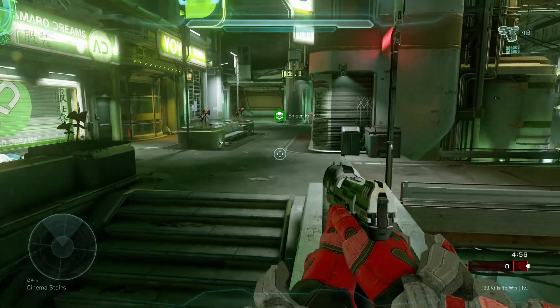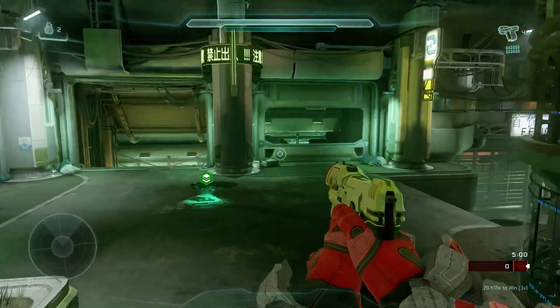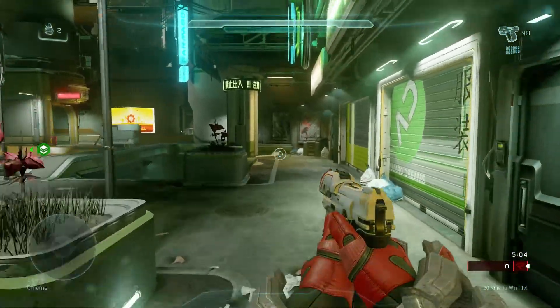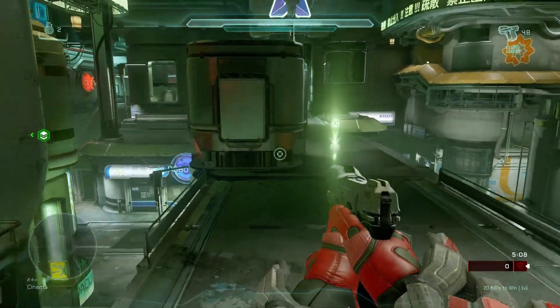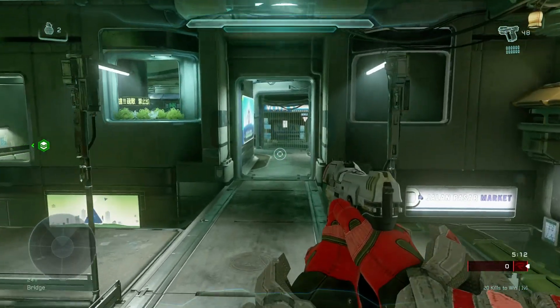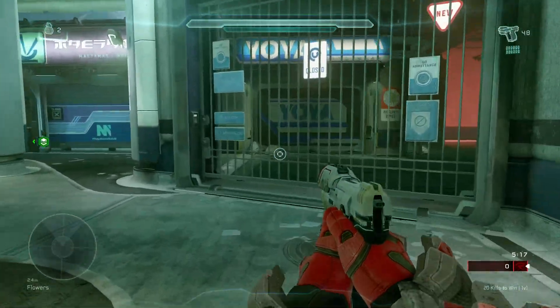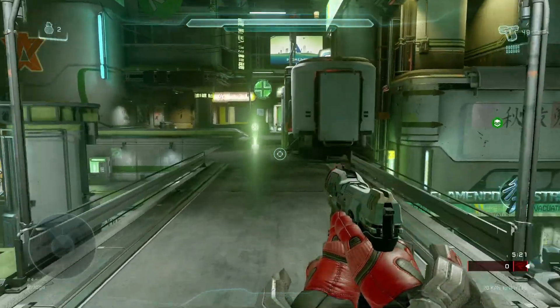Did you hear that? I was making barely any sound. With a normal jump you hear your footsteps, but with a shade jump you kind of glide across the floor. You'll be able to feel the difference when you actually do it yourself, and you'll be able to hear it as well.